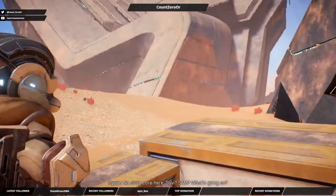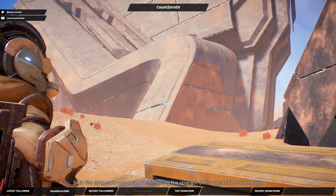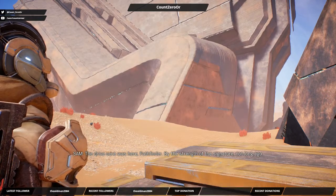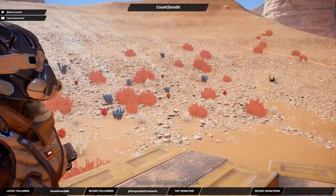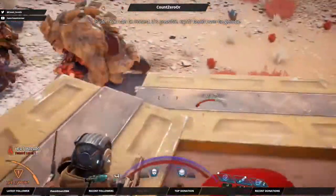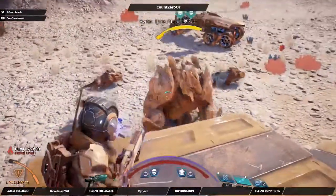No drive core here. Suvi? Sam? What's going on? The drive core was here, Pathfinder — by the strength of the signature, not long ago. That's appropriate. With all the shitty luck. Sometimes I think I'm unlucky in general. Not that I've noticed. To be honest, it's possible, right? It can be genetic — you need to talk to Lexi about that one. I'd rather not. I do appreciate it.